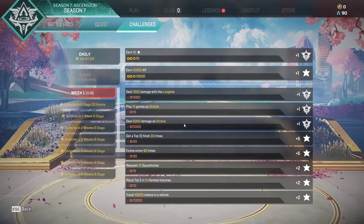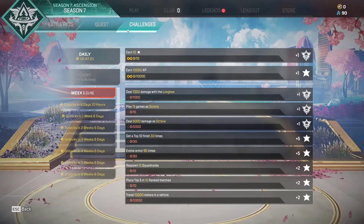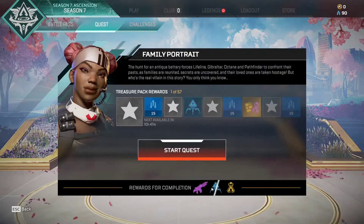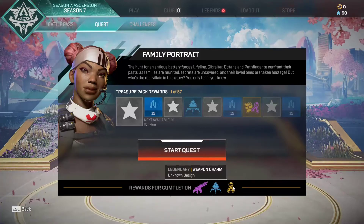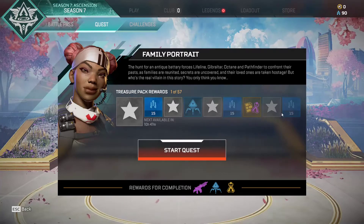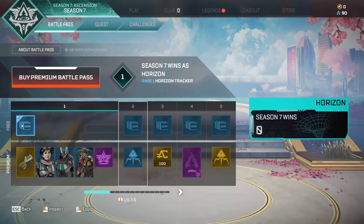There's a big one currently with a lot of stuff to do with Octane by the looks of things. With quests, you get a Hemlock skin, which is pretty cool. You also get an Apex pack and an unknown weapon charm.